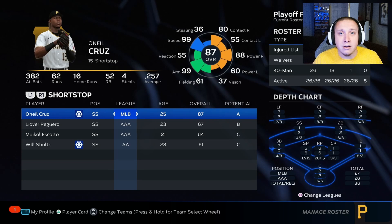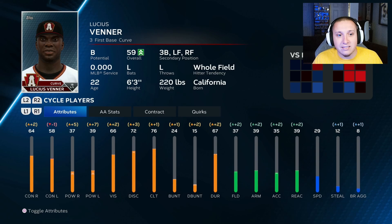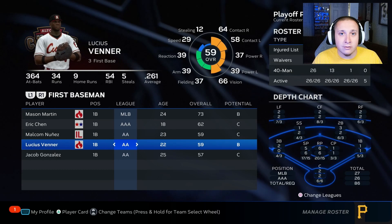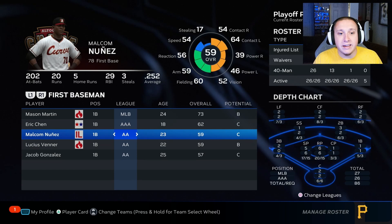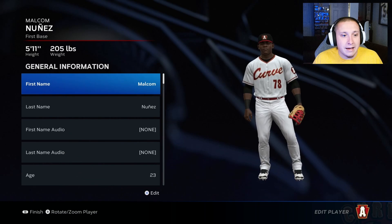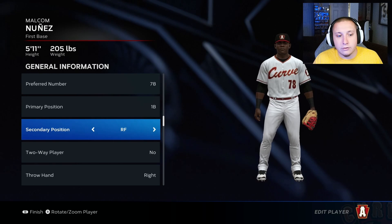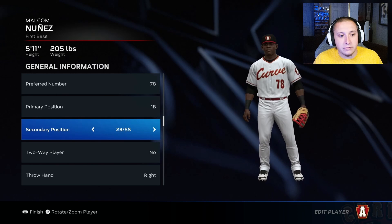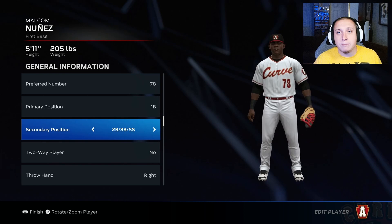A couple more strategies before we wrap up. One is to add secondary positions to a player. Venner already has third base, left field, and right field as secondaries, meaning he can play four quality positions — great for filling lineup gaps. For a player like Malcolm Nunez who only has third base as a secondary, go into Edit Player, then General, and add additional secondary positions. Giving him all infield positions means he can play first, second, third, and short instead of just first and third, giving him more opportunities to get into games.